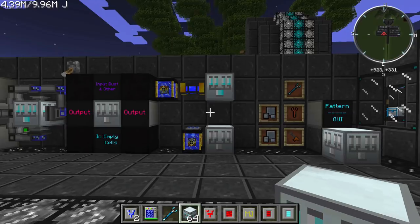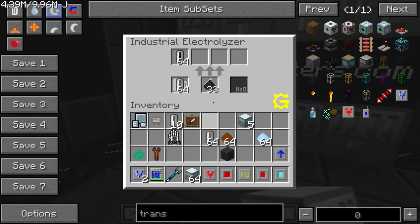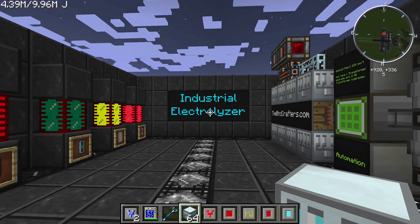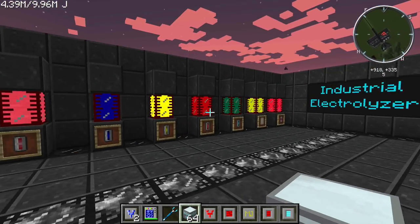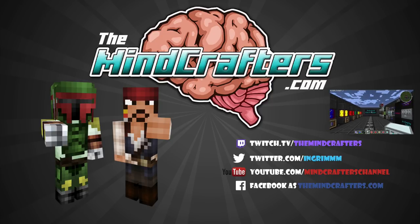So that's the industrial electrolyzer — it's going to be a really important machine moving on, especially for putting bauxite dust, ruby dust, and enderpearl dust through it. Materials are broken down into their various components and you're definitely going to need a lot of what this machine makes later on. Thank you for watching; stay tuned for episode five where we'll cover the industrial centrifuge, and then we'll move on to the industrial blast furnace. Make sure to check us out on Twitch TV, TheMinecrafters.com is our blog, and as always, stay poised.